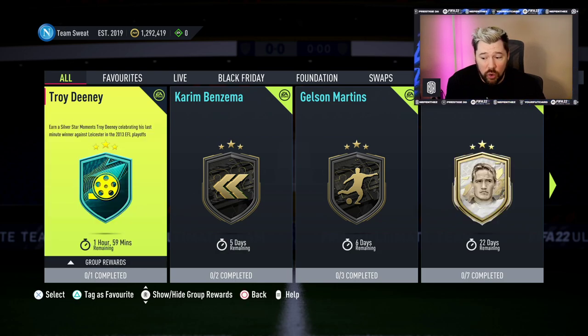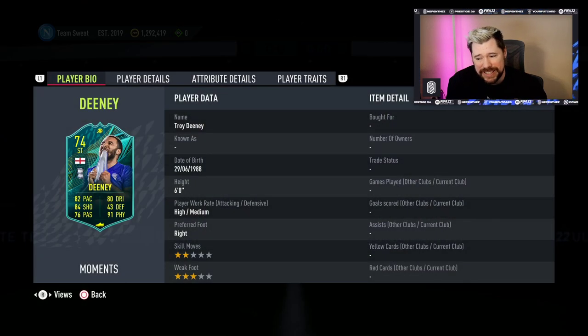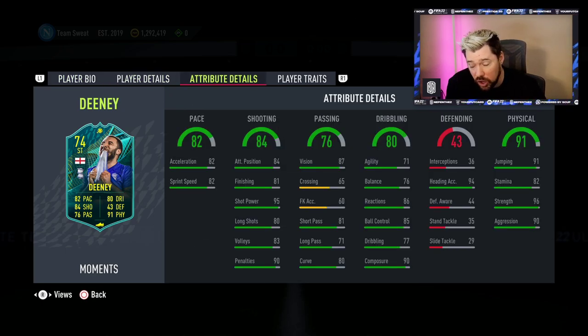There's still a couple of hours left on the Troydini so if you've missed it, go get it. Look at that — Gelson Martins is there too. All the Troydini requires is an 82-rated squad with 75 chemistry and one English player. He's only got two-star weak foot, three-star skill moves, but for a silver card and the ability to be used in Silver Stars, this is a brilliant card.